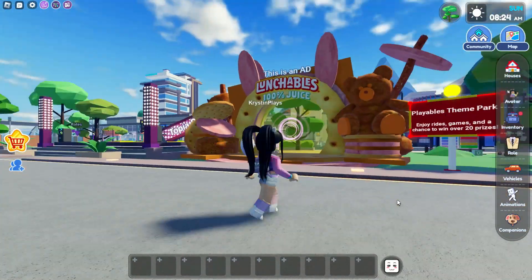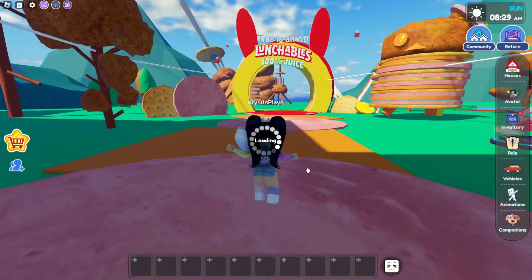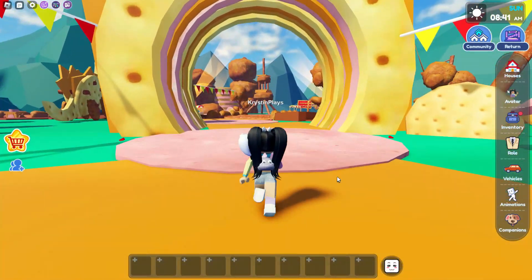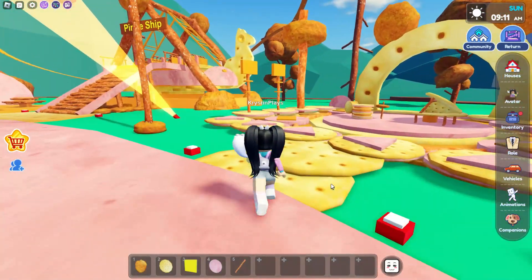Let's get started by entering the portal. You can also get here by going through the new cheese and crackers home in the basement, but follow where I go. The first area we're going to be looking for is the piano and the bandstand, and it's right here.